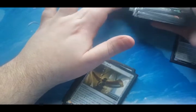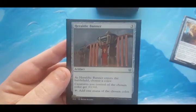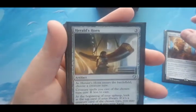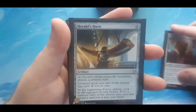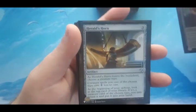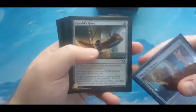Heraldic Banner should have been in the anthem section but it's dual-purpose — it adds black mana and provides a +1/+0 boost, so it was either ramp or anthem. Herald's Banner is different: when it enters choose a creature type, creatures of that type cost one less to cast, and at the beginning of your upkeep you look at the top card of your library — if it's a creature of the chosen type you may reveal it and put it in your hand. It's a rat enabler that helps draw cards and makes them cost less.